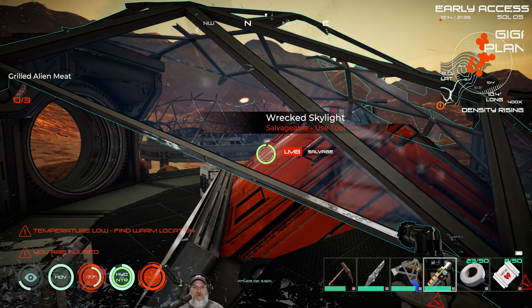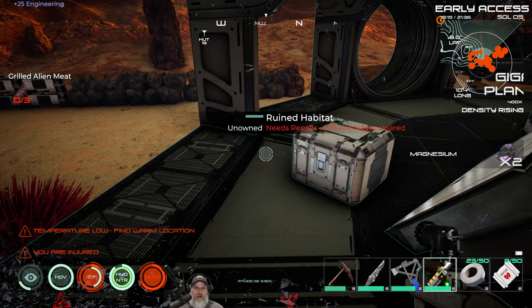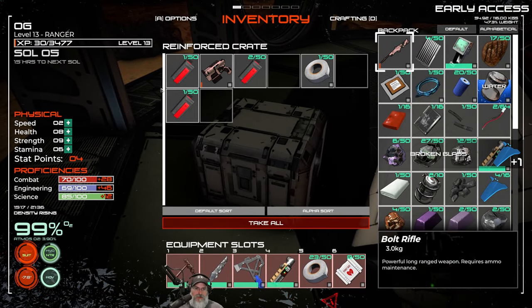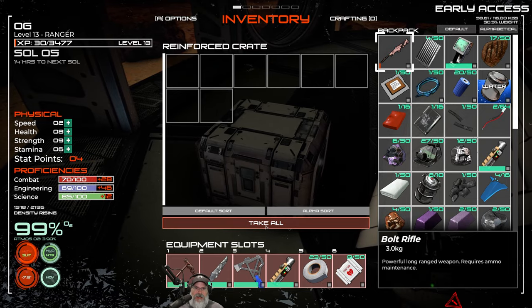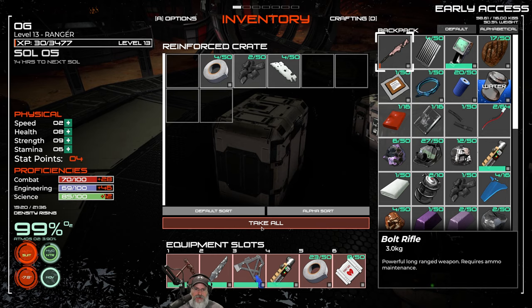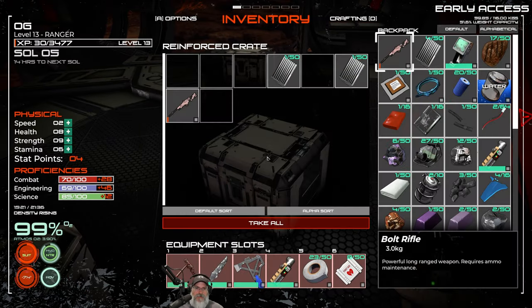Before I continue doing that, let's look in here. I found a pistol and a few rounds, so we're going to take that because we'll be able to repair it and actually use it. The pistol kind of sucks, but it's better than not having a pistol at all.